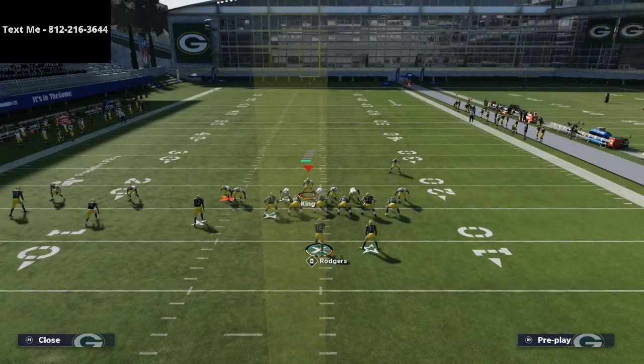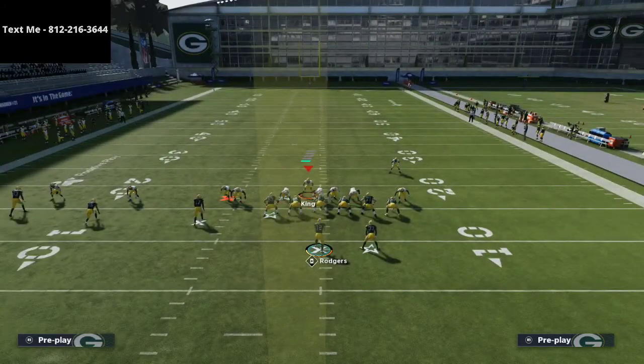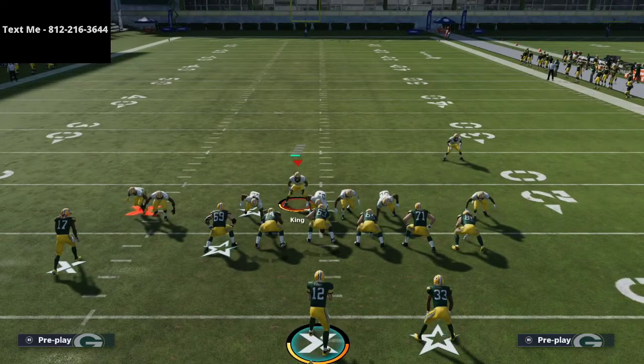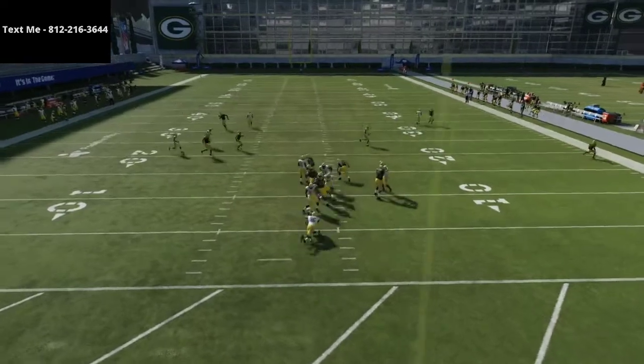What I like to do is crash my line out. This is basically mid-blitz — I'm going to come down, draw the lineman's attention, and you're going to see that we get double-edged pressure from this. Snap the ball, come down, and as you can see, we get a guy off the edge.